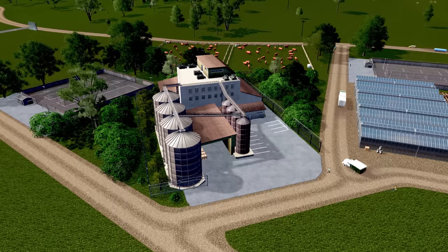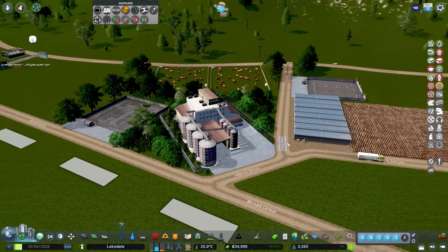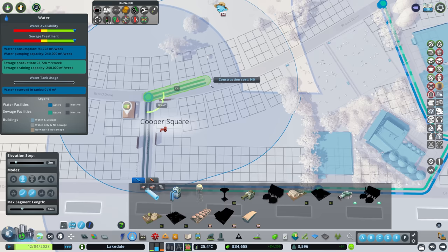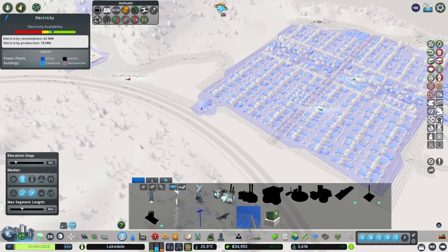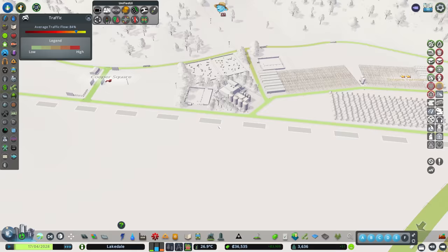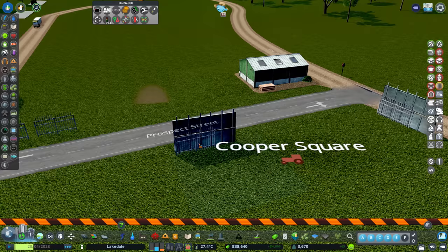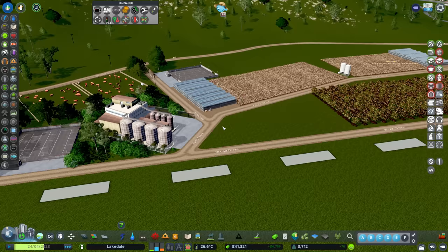Things are working - stuff is being dropped off, people coming to work. It shouldn't be long before we start sending out the flour. Building up - excellent. Some other industry buildings are popping up over here, so they'll need water. Let's continue this road around and add a little rural power line for electricity. These farming things are starting to pop up - I don't like these random signposts in the middle of nowhere, I'd like proper farming buildings.